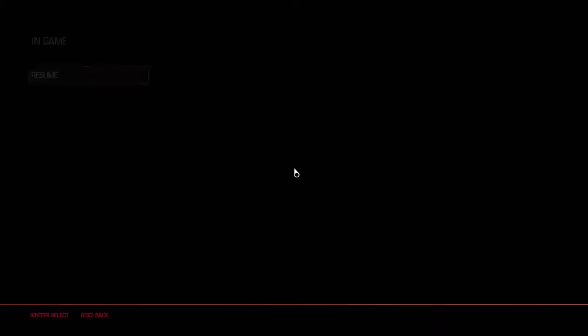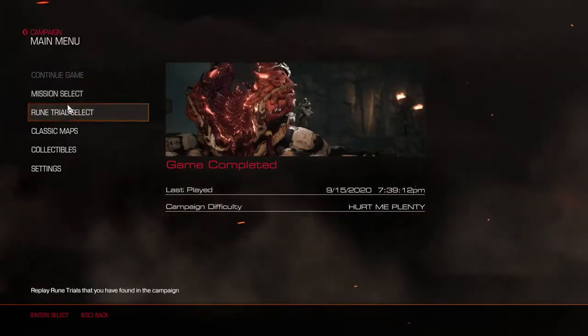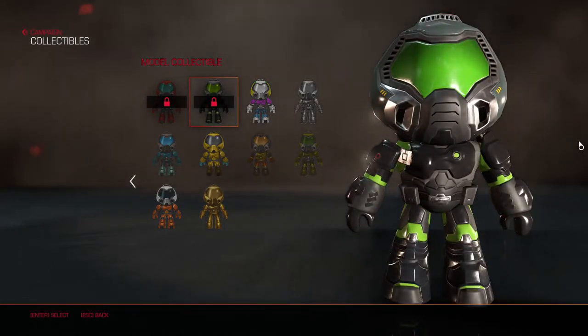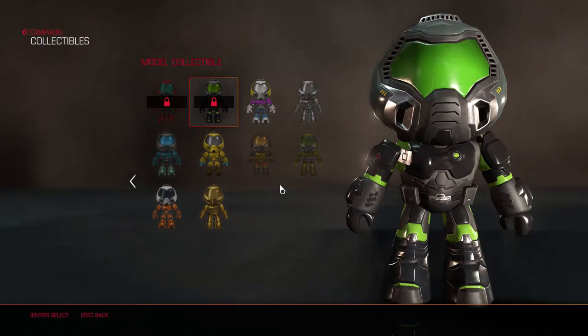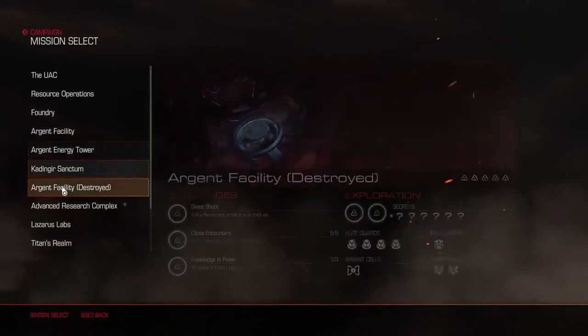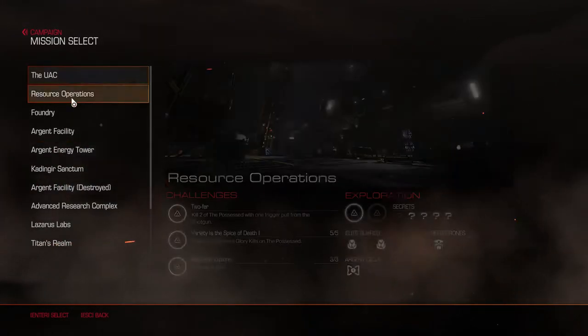I wasn't sure what I was going to do about the collectibles, to be honest. There are one, two, three, four, five that are ready. Look how awesome this one looks! There are five of them left, and here's the problem — it doesn't tell you which levels they're in. That's going to be a problem.